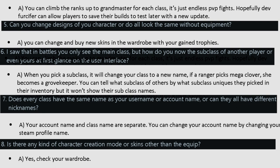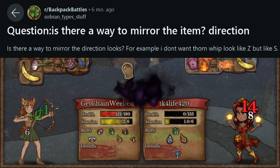Question 7 — does every class share the same account name or can they have different nicknames? Your account name and class names are separate. You can change your account name by changing your Steam profile name. Also, yes — you can change character designs and skins in the wardrobe.